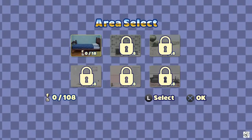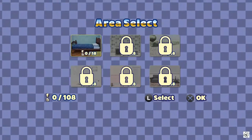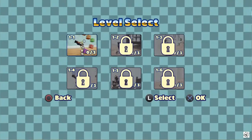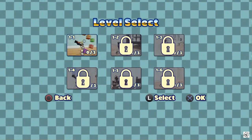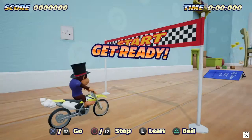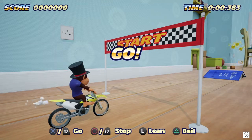Area select — I can see I can select only one area out of these six. Level select, only one is unlocked here, so let me choose this. Okay, R2 to go.